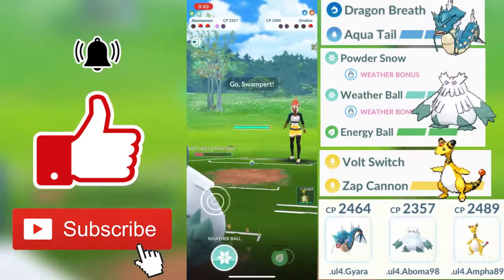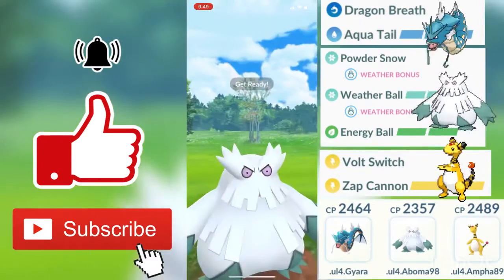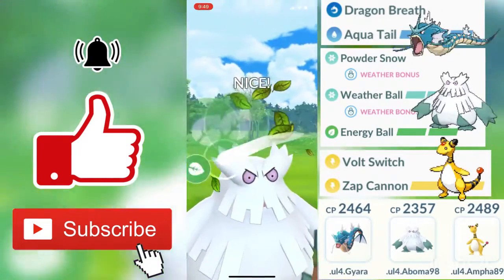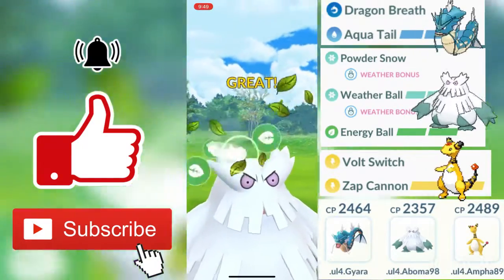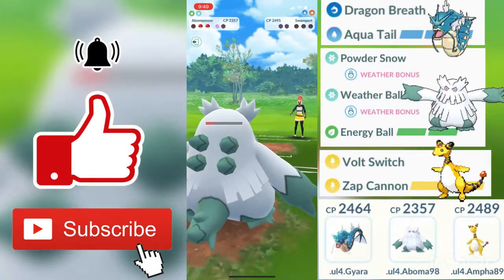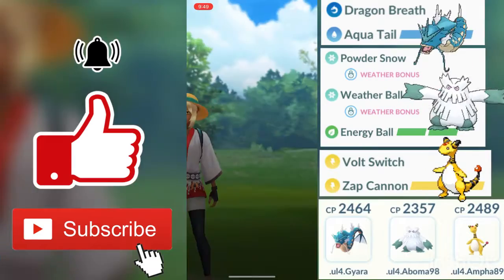His final Pokémon is actually a Swampert — he made a swap but was at one HP, so Swampert comes in. I only threw two Powder Snows, but the Weather Ball does go through and actually one-shots him, allowing us to win the third round. Good game to my opponent.